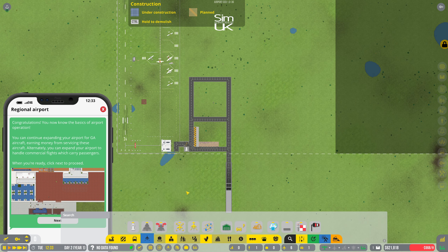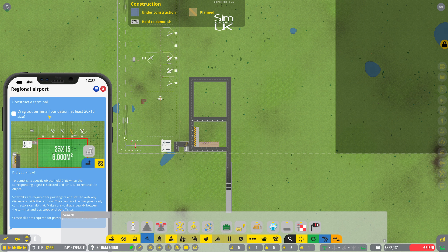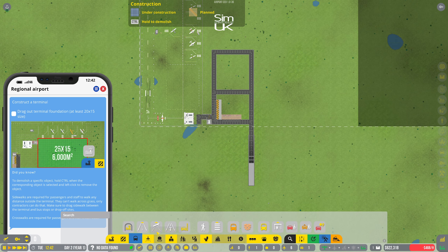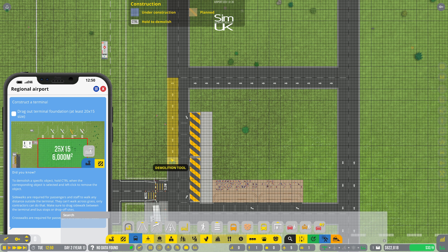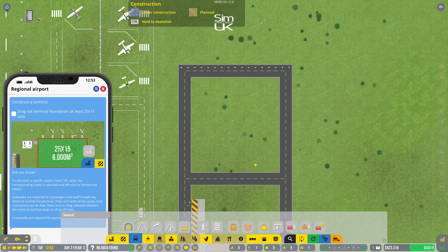First things first, let's click the Next button and start the 20-minute timer. It says drag out a terminal foundation at least 20 by 15. Oh hang on — this taught me something: to delete an object, select it and press Ctrl. Aha, that's how you get rid of it! I'm so glad about that. Hopefully that'll just work as expected now.